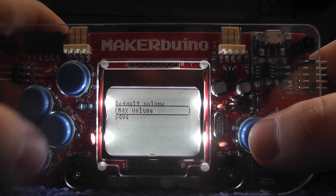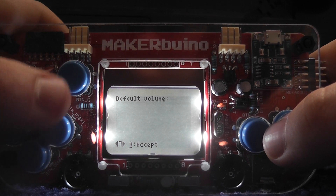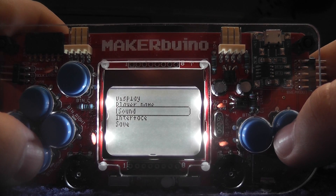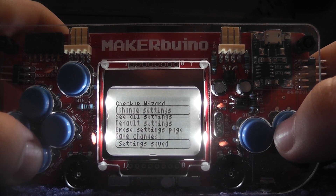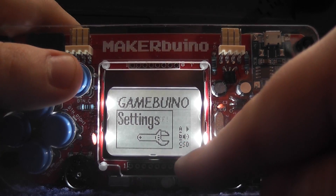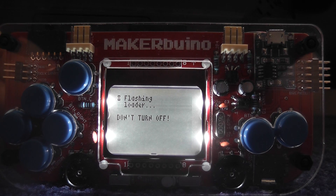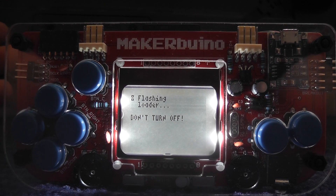We'll do sound — default volume. So we can change the default volume, we can put it to max, change the max volume. Interface — so there's a few little things we can customise here, which is pretty sweet. And if we connect it to a PC, we should be able to add more games to it. Obviously to go to the SD card, it says the C button, which is here, and it will go back to the flashing loader again.